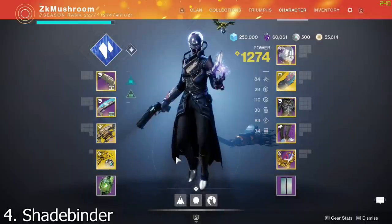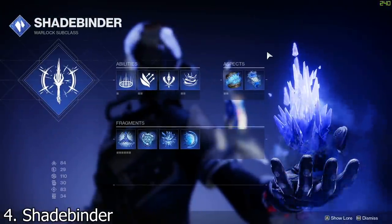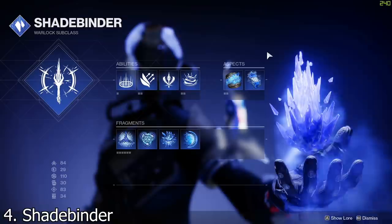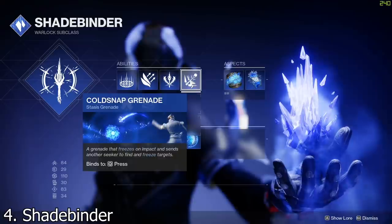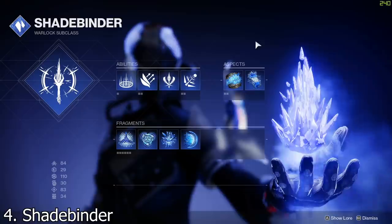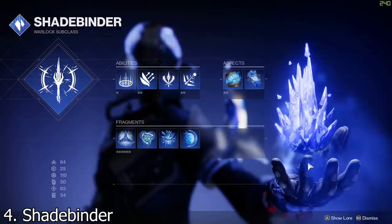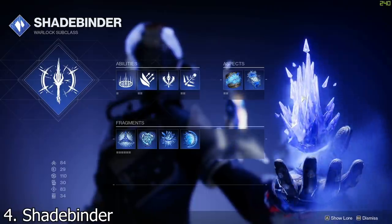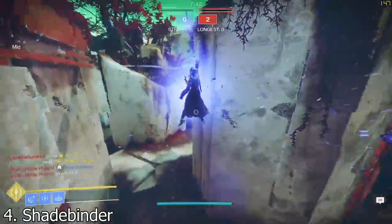Number four is the new Stasis Warlock subclass called the Shadebinder. When Bungie released it I thought it was going to be broken and the best subclass in the game, but I'm putting it at number four now because Bungie nerfed the melee and they also nerfed the Cold Snap Grenade. It's still incredible but it's not making the top three. What's cool is you can put four fragments on it, you have two aspects, and the synergy between Cold Snap Grenade and the two aspects is incredible.